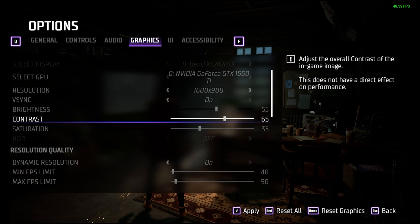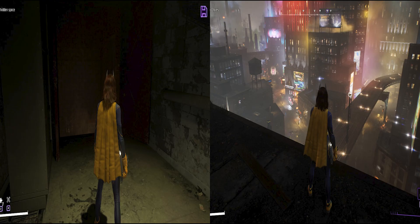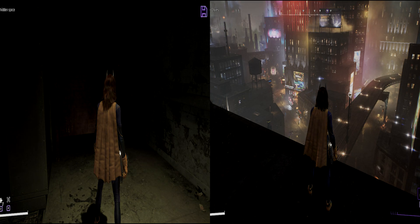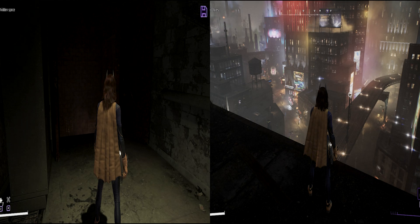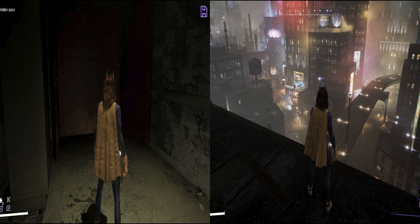In general, the game looks better darker. That's especially true when you're doing night patrols in the city, and the more black you make the image, the more you're going to hide any loss of detail from lowering the other graphics settings. However, there are a lot of spooky low-light interior scenes in the game, so you can only make the image so dark without making those sections unplayable — so you're forced to use a middle-of-the-road brightness setting.